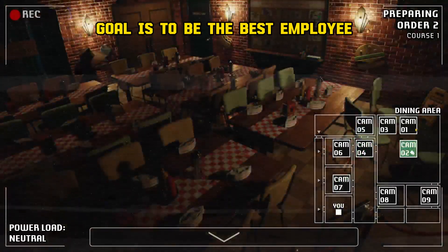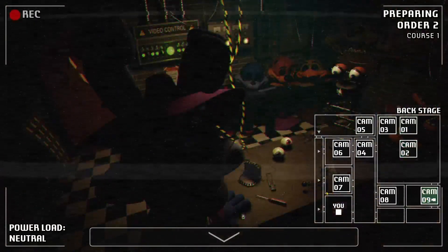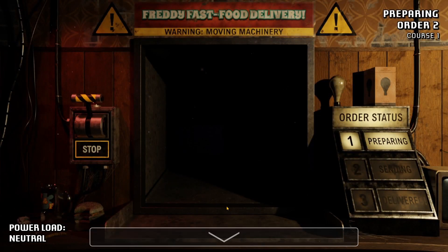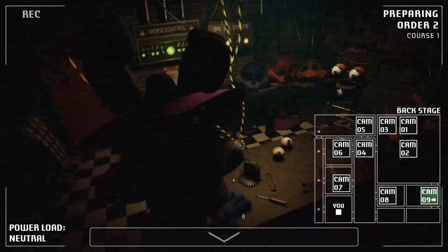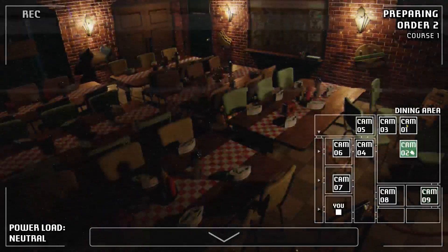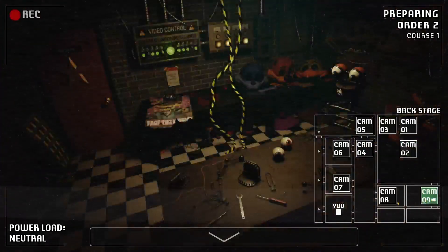The goal is to be the best employee at this diner so we can be promoted by the manager. Bonnie, you eating something? Please don't tell me it's like a little human skull. I don't know what they are eating. Freddy's not moving — hopefully he doesn't move for a while.